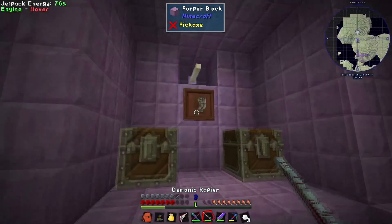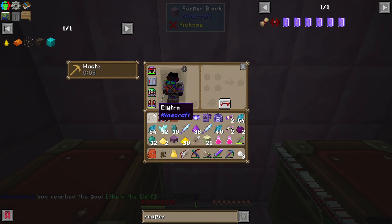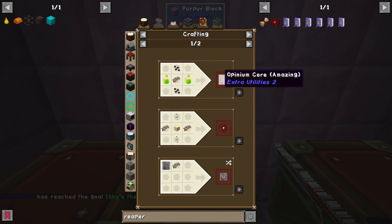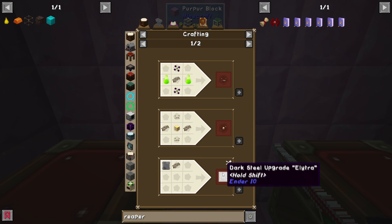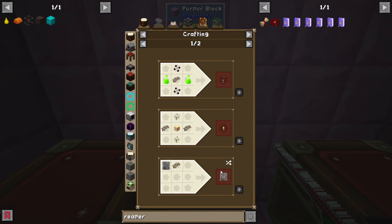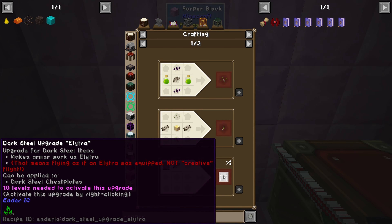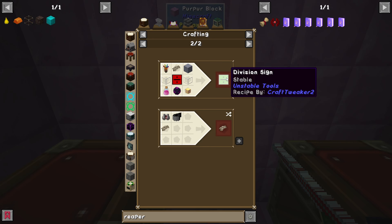It's used to make the opinion core - amazing. Opinion core inspiring, dark steel upgrade, elytra upgrade for dark steel items - makes armor work as elytra, meaning flying as if elytra was equipped, not creative-type flight. Yeah, it's kind of worthless. A division sigil - you can make a stable division sigil with one of these and a bunch of other things.